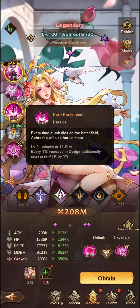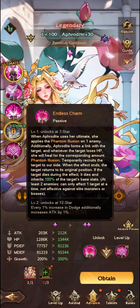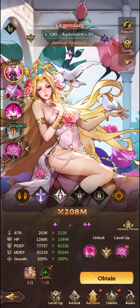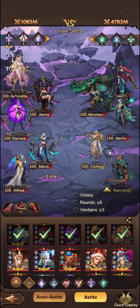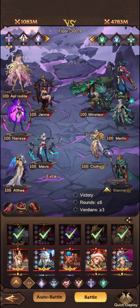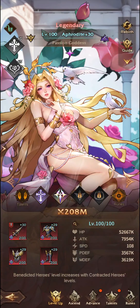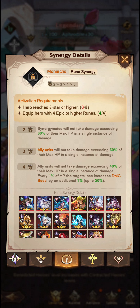Aphrodite deals up to 162 magic damage. Every time a unit dies on the battlefield, Aphrodite will use her ultimate, which triggers the debuff removal for ally units. Hopefully she gets up to that 1000% very quickly, as long as you're fighting something like a Mystifiers team or an attack-down team like the Glorians. She won't be stealing any enemy units until we get her up to 7 stars, but we'll do that in the next video.